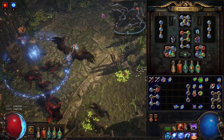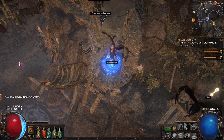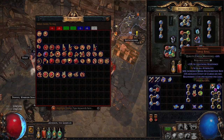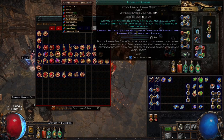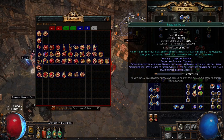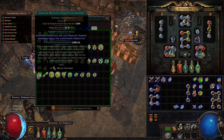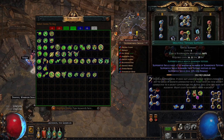Once you get to Act Six you're going to be able to do a quest for Lily and she will give you access to buy any gem in the game. What we're actually going to do is buy the gems we need to level up. We're going to be buying Multi Totem, Hypothermia, and Added Cold Damage. We have Ice Spear and Freezing Pulse from Act One that we've been leveling up, and now we have Multi Totem, Hypothermia, and Added Cold from Act Six. You can also get Greater Multiple Projectiles support from Act Four. These are the six gems you're leveling up in your offhand as you go through the acts.